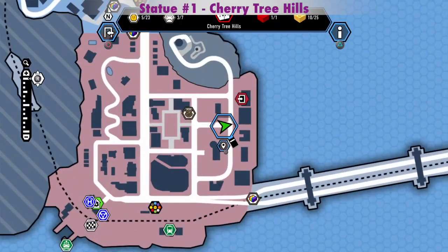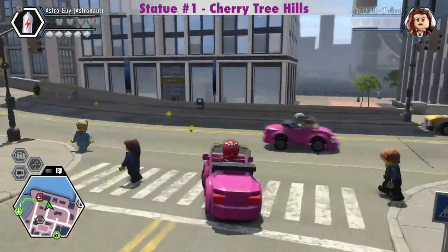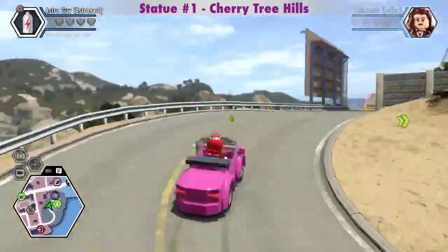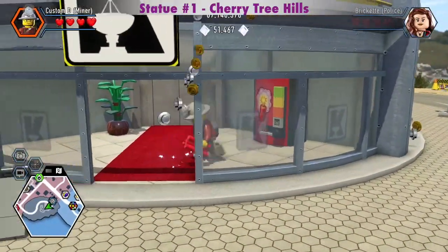The Rex Fury Silver Statue in Cherry Tree Hills is up that winding road at the top of the stairs. I highly recommend getting the unlimited dynamite red brick before destroying all these silver statues. But if you're not ready for that yet, I'll show you where there's a dynamite vending machine near each silver statue.